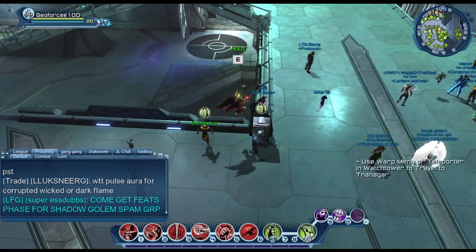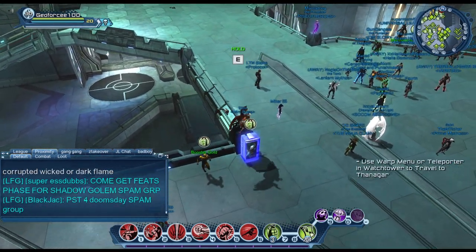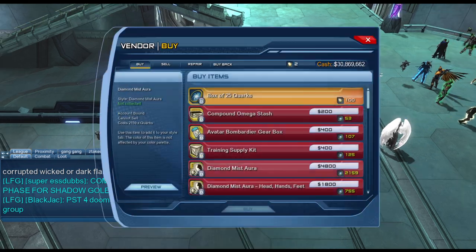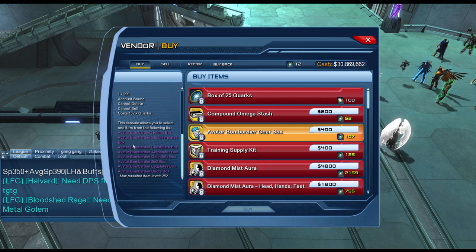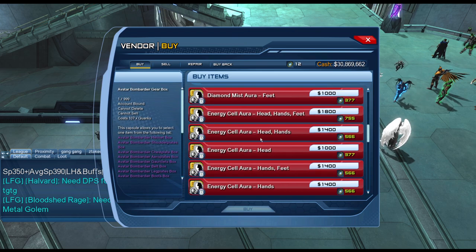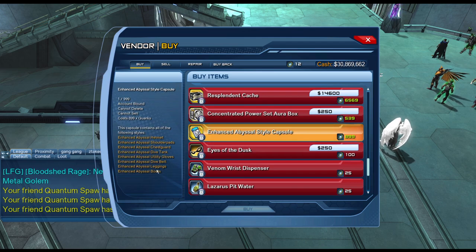The space vendor is the second vendor where you can spend quarks. You can get feats from purchasing the gearboxes — for example, the Avatar Bomb Baria gearbox gives a style feat if you get the full set. Items labeled 'enhanced' are not feats.